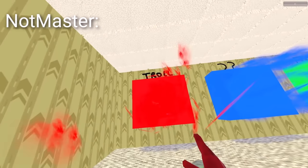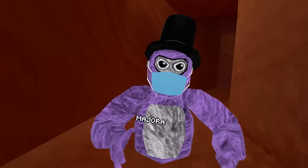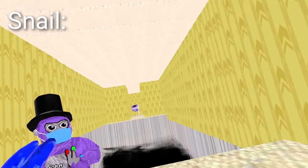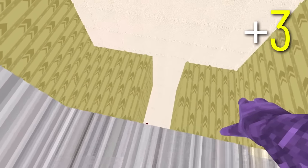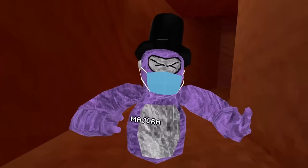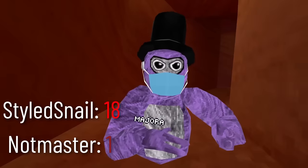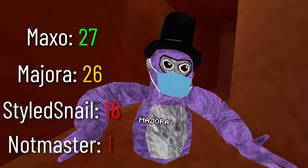I made a great pearl — here we go. Okay, it's my turn now — I hit the roof. Watch this. We got it in — I won! At his limit, Not Master finally cracked. That could have been me. Based on where the wall is, I should be able to just — with all eight holes complete, the final scores are: Not Master in fourth place with one point, Snail in third place with 18 points, I'm in second place with 26 points, and Maxo is in first with 27 points. Congrats to him — even though I was only one point away.